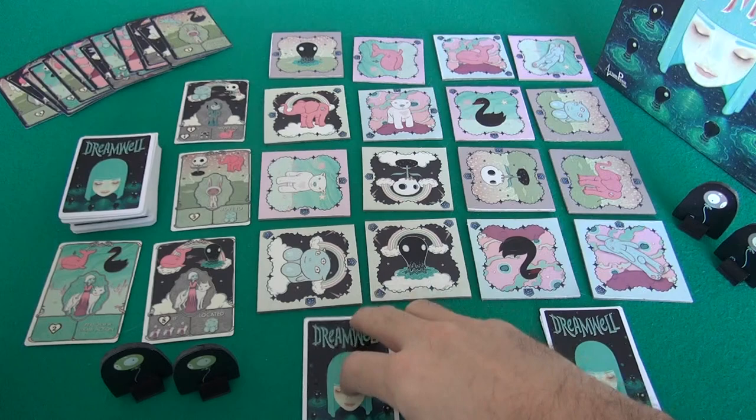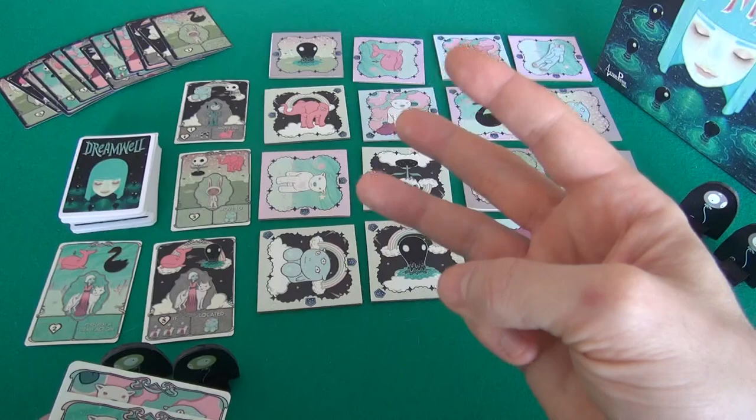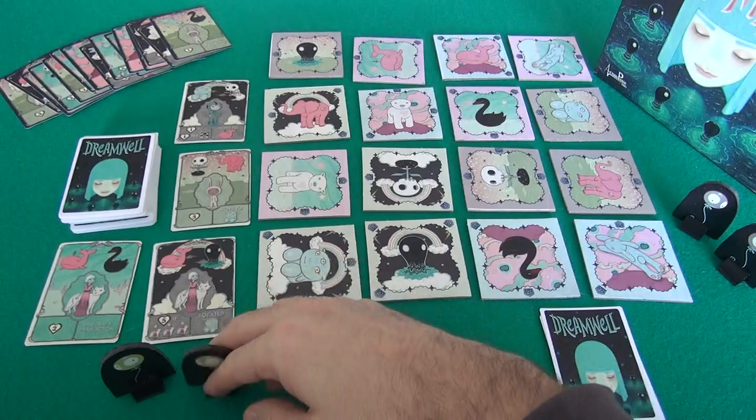I'm the first player, and on my turn I do three actions. There are several different things I can do. The main things I'm going to do is move around from tile to tile, and try to get into the positions that these target cards specify.